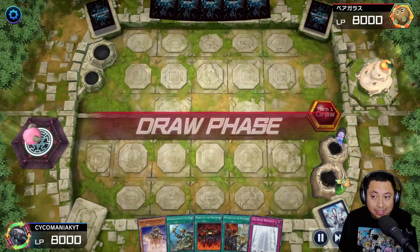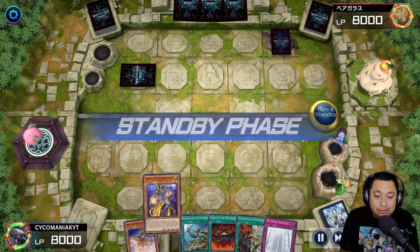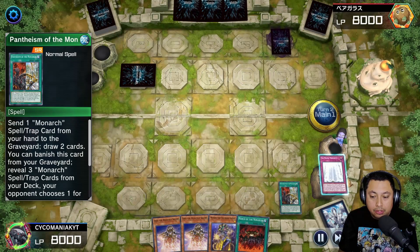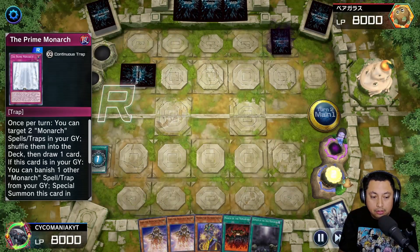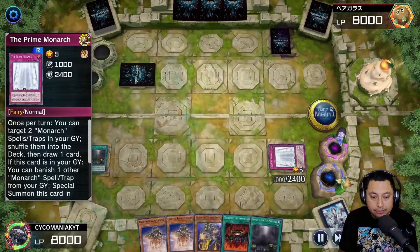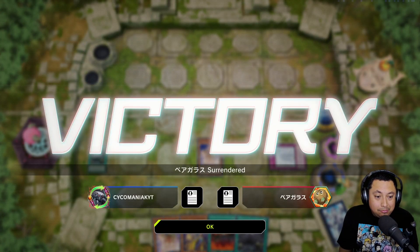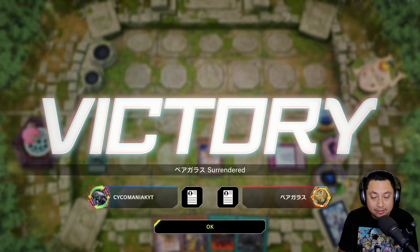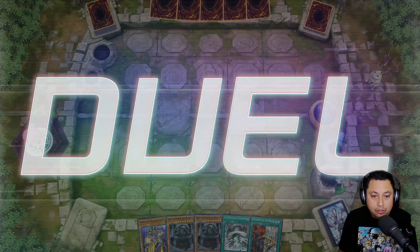For our fourth match we're going second, which is not the strongest position for Monarchs. But when the opponent has a field like this, we get to do some stuff. We reinforce the army, get another Ehther, get Phantasm of the Monarchs, pitch that, Domain of the Monarchs, use Prime to put it on the field, summon Ehther, and basically we're baiting because I had no Monarchs to actually do anything. They figured they were screwed anyway and surrendered — they literally fell for the bluff.